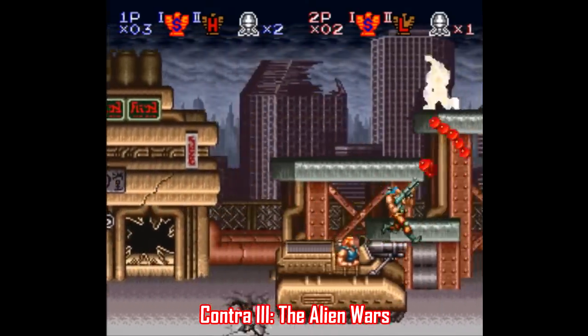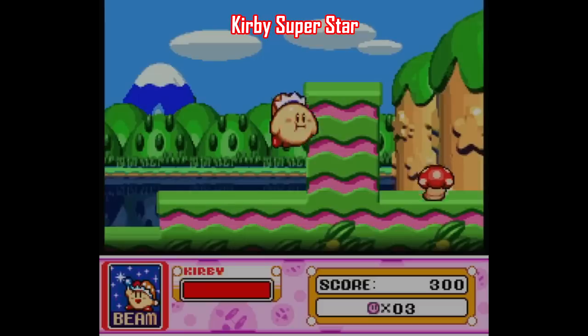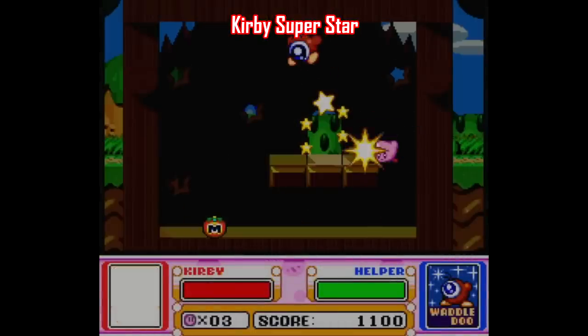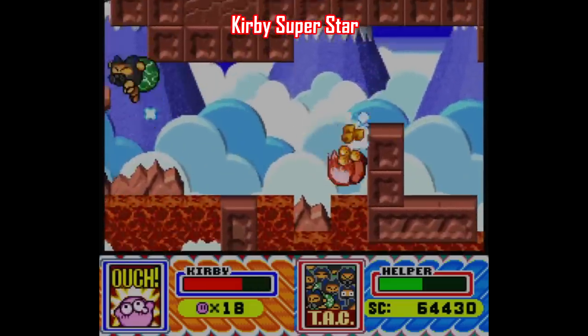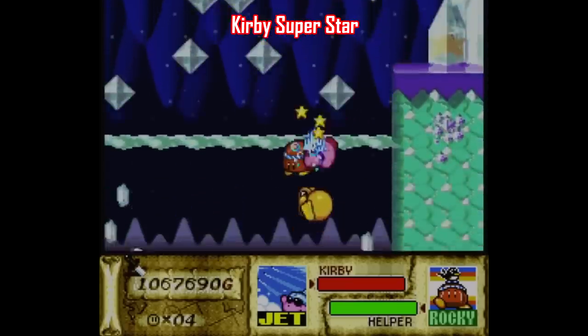Let's move on to Kirby Super Star, and this was the game I had the hardest time leaving off the list. It very cleverly allows a second player to join by letting player one exchange a power-up for a little helper character who hops around behind you. In single player they'd be controlled by the computer, but just press start on the second controller and you've got a second character to play as.